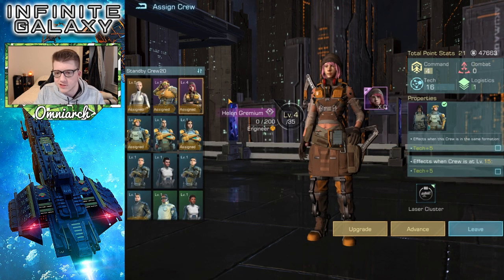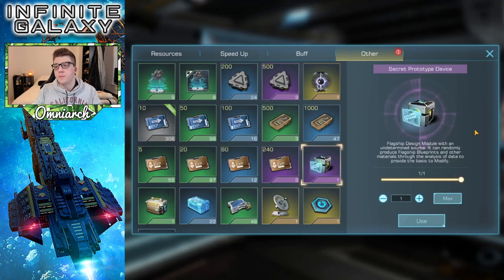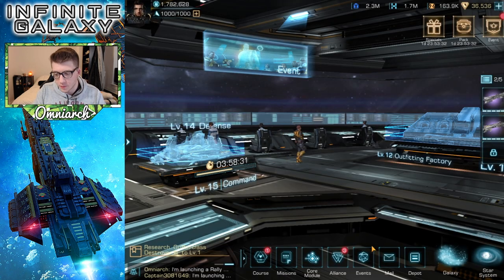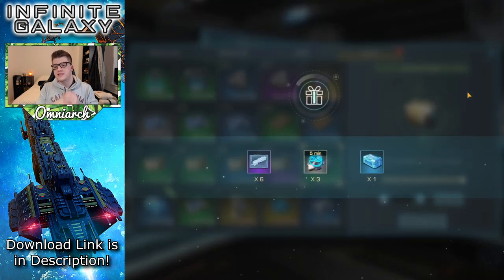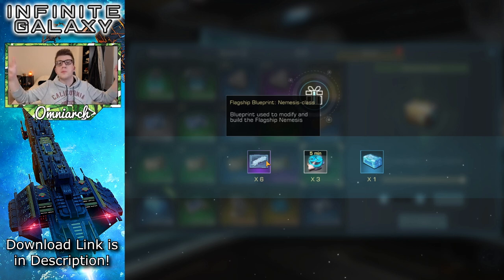One last thing before we do the summons - it looks like reset just happened. We got to open this secret prototype device because I've never opened one of these before, at least not the purple version. I know that when you do the dailies you get this golden secret prototype device - I've never opened a purple one though. So I'm assuming it's not as good. Let's open it up - let's see what happens. We got six of the Nemesis class flagship blueprints.